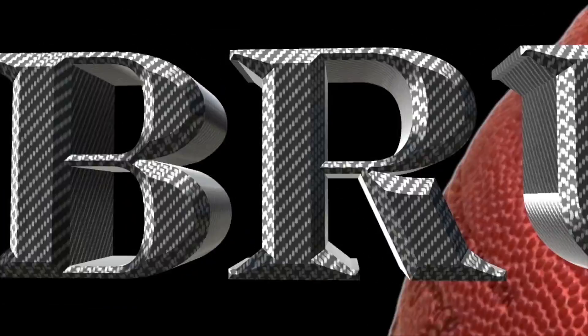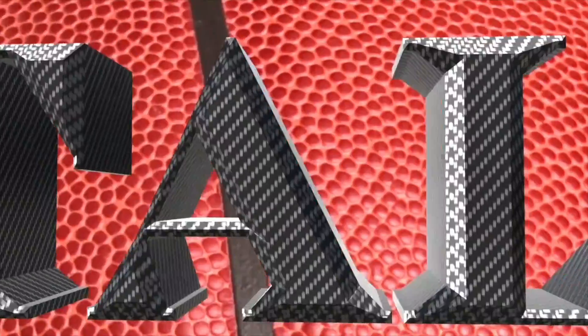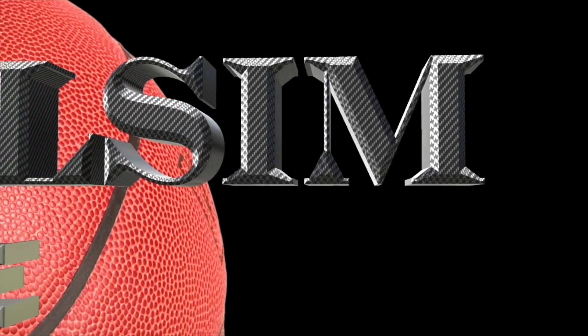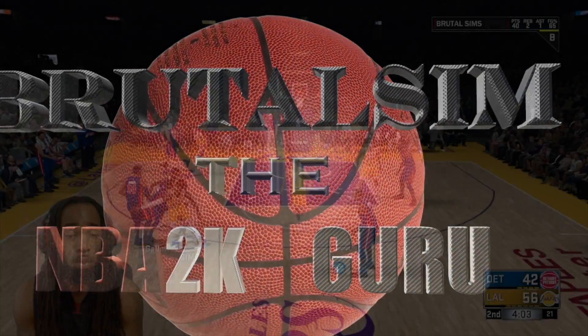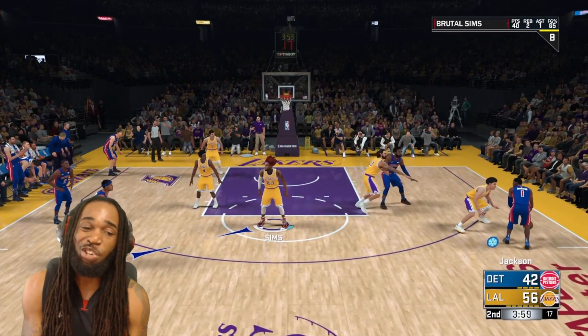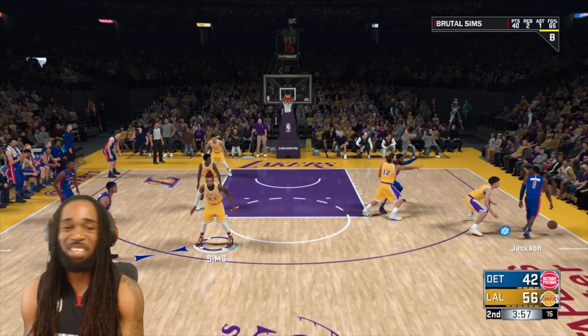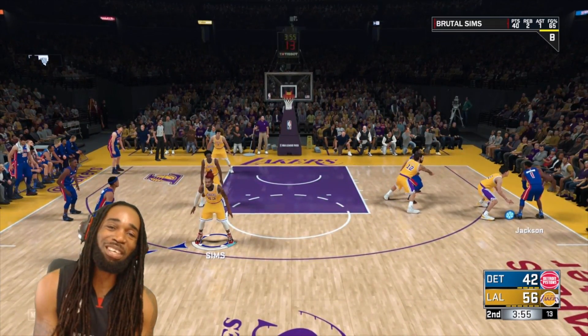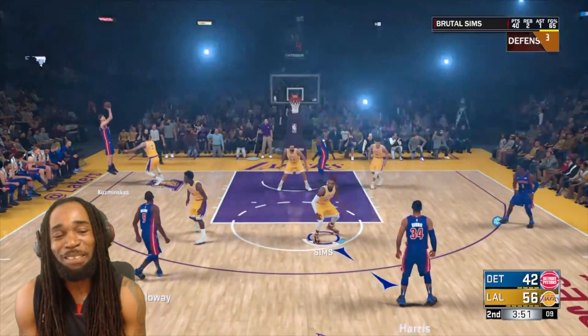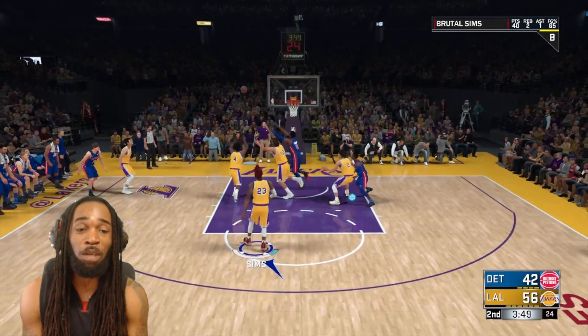We about to play 2K. Brutal sim, step back, Jay Kobe got that clutch, throw it up, that's game. Going through the lane, Russell West — it's your boy, you done. Brutal sim on the scene, wicked and mean, with a next video for y'all.